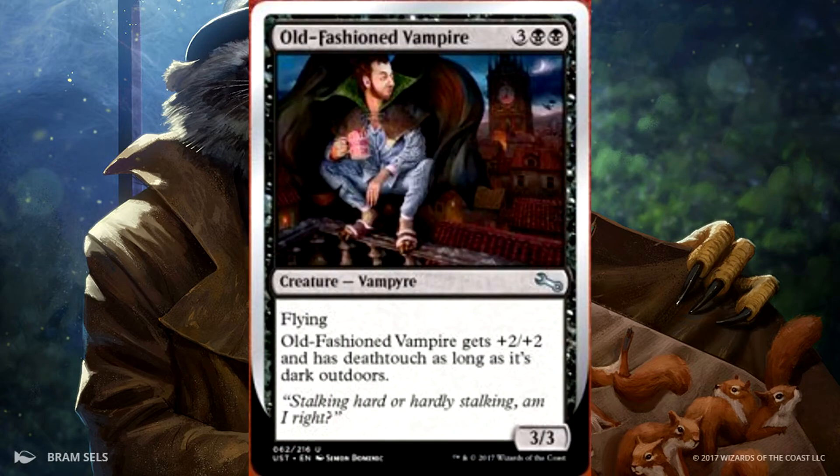Then we have Old Fashioned Vampire. Old Fashioned Vampire is a 3/3 for 5 with flying, and it gets +2/+2 and has deathtouch as long as it's dark outside.